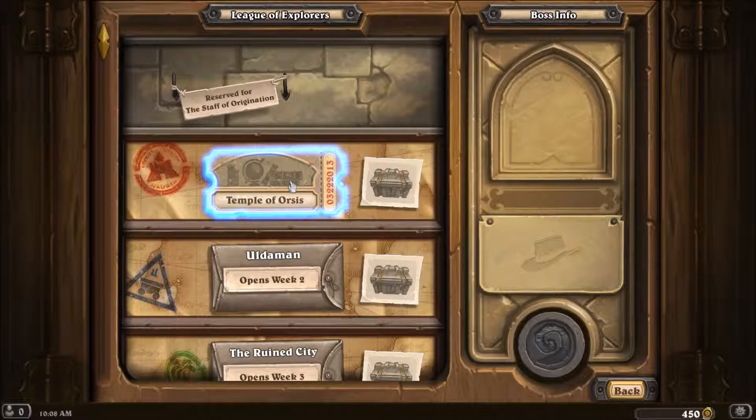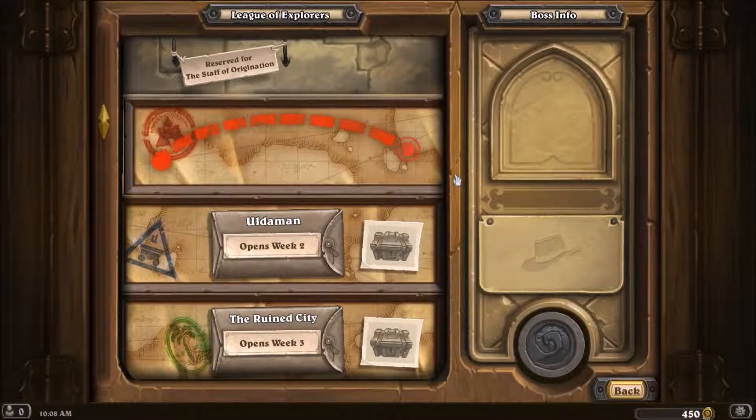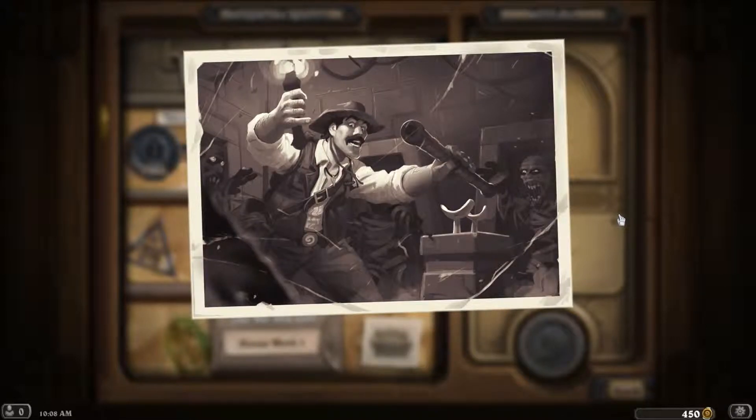Let's take our ticket. That's neat, I like that — switching it up. The first piece of the Staff lies in the Ancient Temple of Orsis. Reno's inside already and he needs your help. I like that they changed it up from the usual key and boss thing.